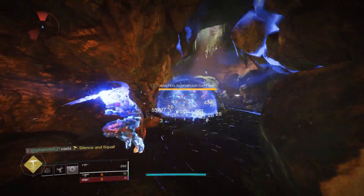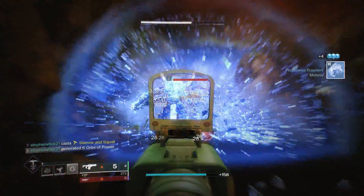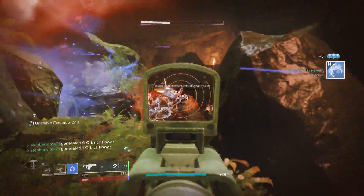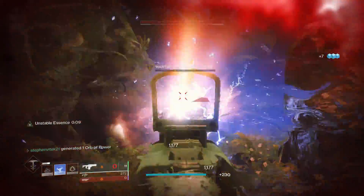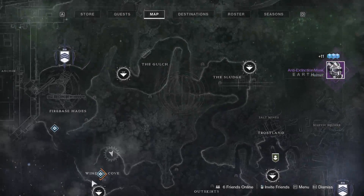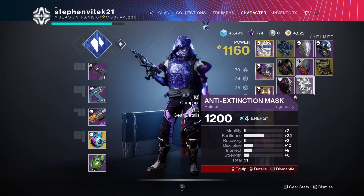Once you get up, release all your firepower — you want to kill this boss as soon as you can. The sooner you kill him, the sooner you can get out. Don't worry about the chest at the end; it doesn't give you that much loot. It gives you blues sometimes but not all the time, so just focus on killing the boss.